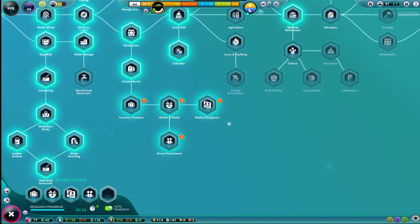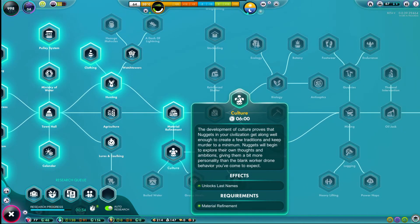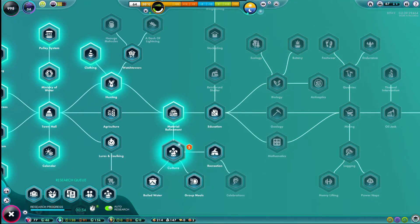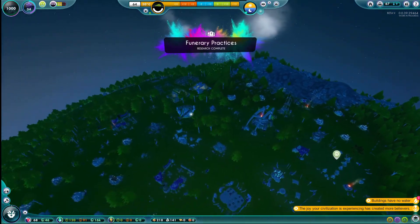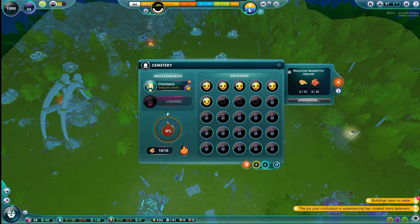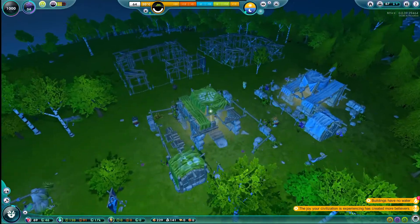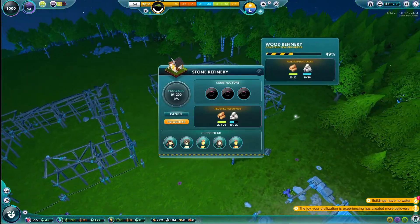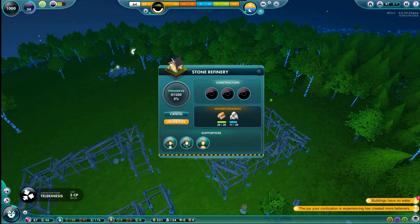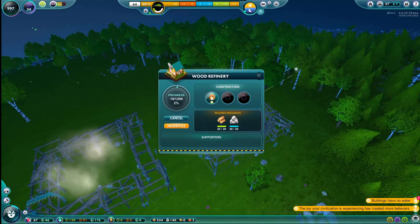Funeral practices are coming up and we have an extra research slot. We have that one already done. Have we done culture? 'The development of culture proves that nuggets in your civilization get along well enough to create a few traditions and keep murder to a minimum.' Let's get that one. And funeral practices — that means we can upgrade this. Let's upgrade that. And our new establishments just need a little bit more stone.